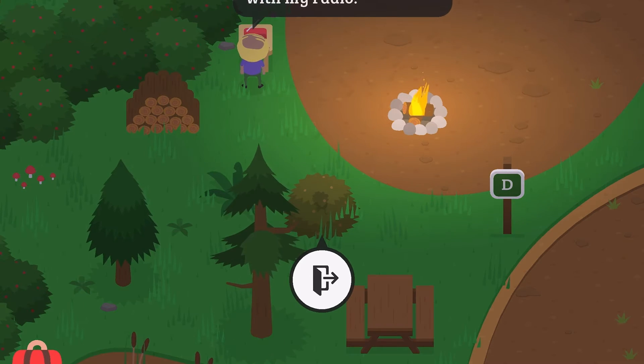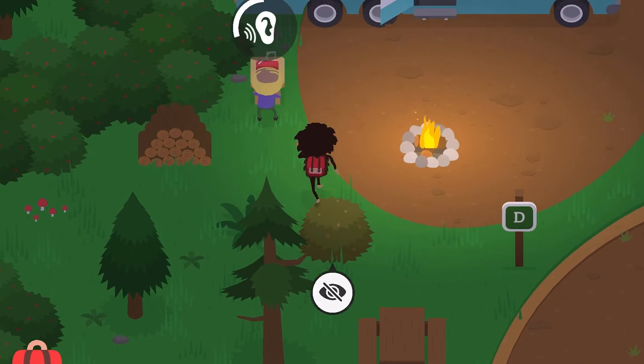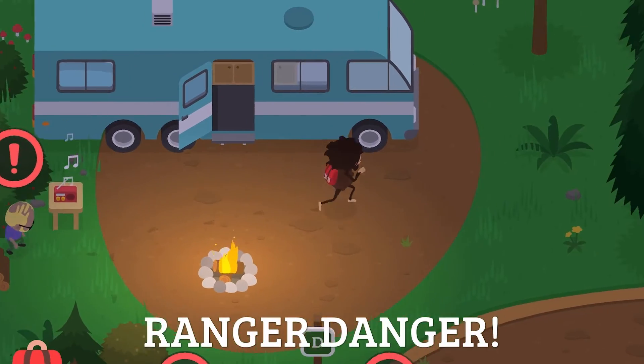After the ranger goes away, we are going to get the camper's attention again, but this time hide in the bathroom.